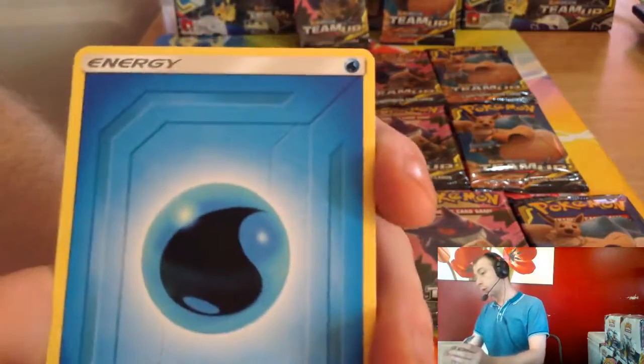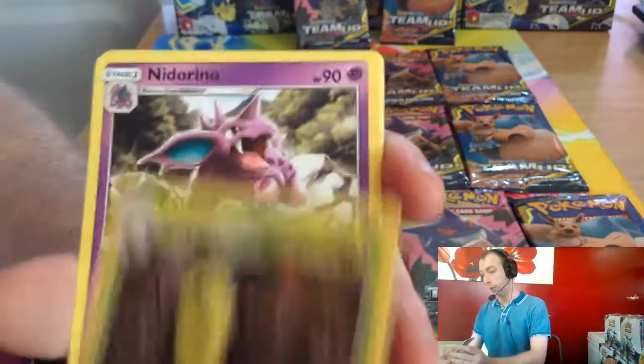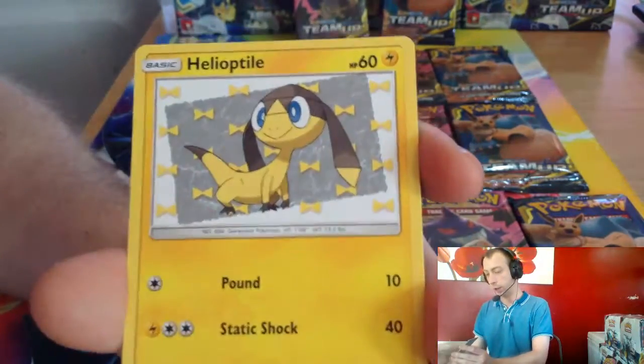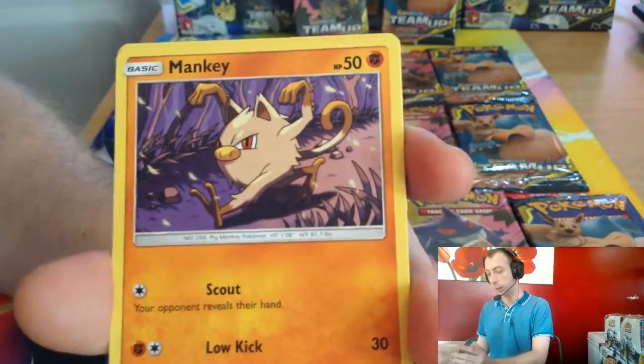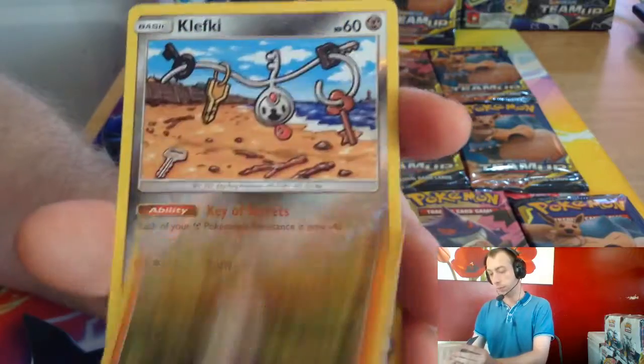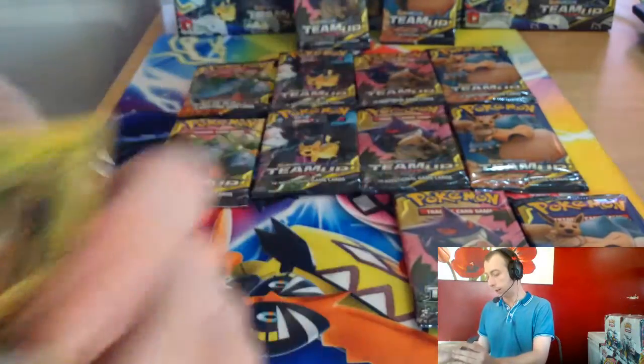Water Energy, Water Energy, Kakuna, Nidarina, Druddigon, Charmander, Helioptile, Mankey, Vulpix, Pancham, Clefairy reverse, and Pinsir. No GX in that one.